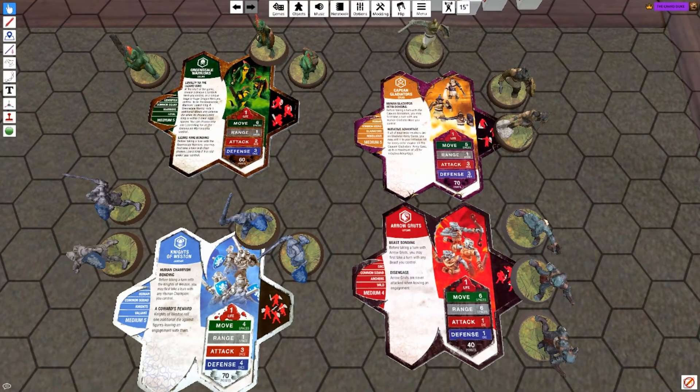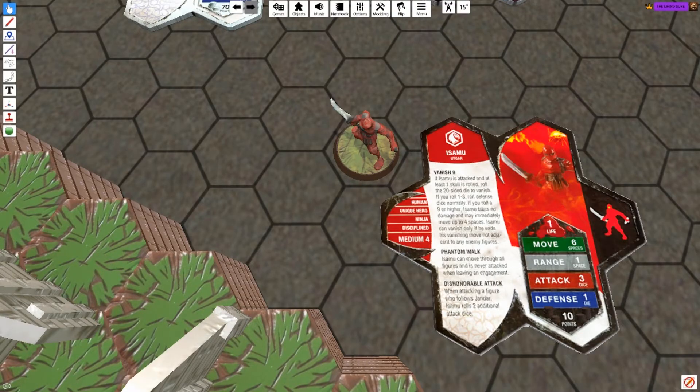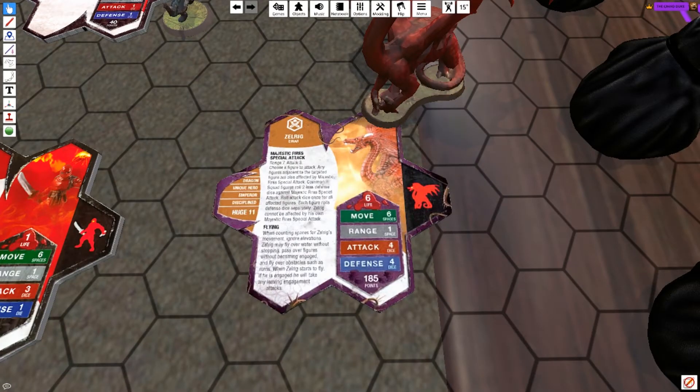Before we crack the top 3, here are some honorable mentions. For bonding capabilities: Greenscales, Aero Gruts, Kapu and Gladiators, Knights of Weston — you get the idea with these guys. Next, Isamu. At only 10 points and with the ability to vanish, yeah, you're at 490 points in a 500-point army build — were you really going to pick Otonaji? No. And then Zellrig. Like Braxis, he can serve as a counter to the game of squadscape. Common squads tremble in fear when they have to face him.